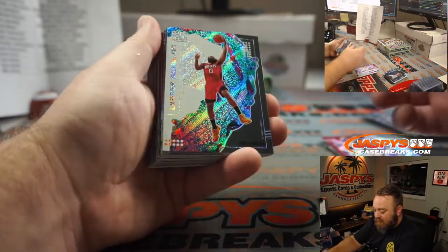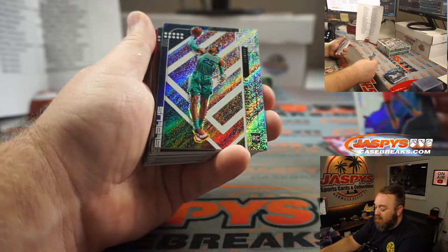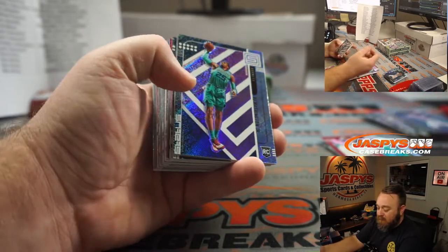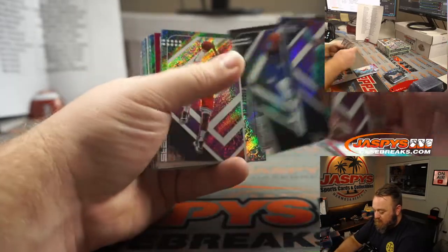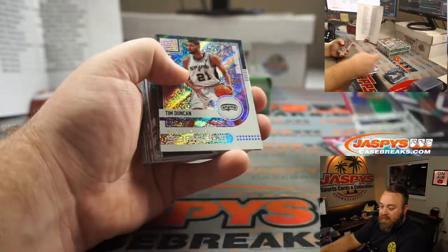Langston Galloway numbered to 125 for the Pistons — David Chan. James Harden upper echelon for the Rockets — going to Chad Meyer. Paul Pierce for the Celtics — Matthew Parsons.